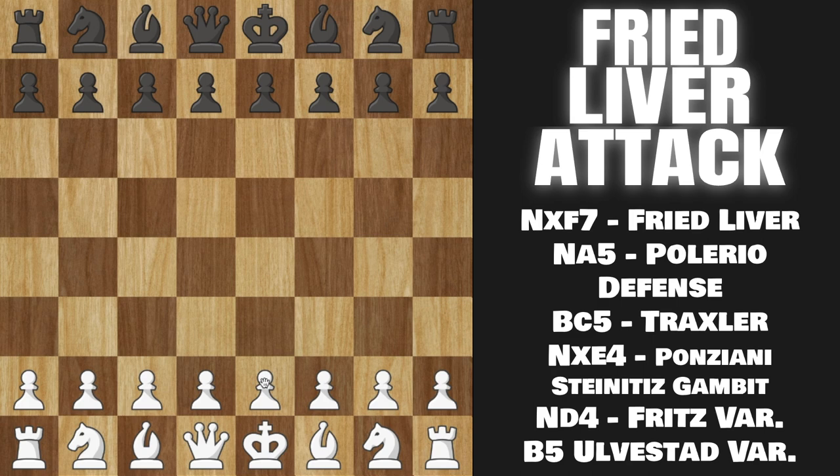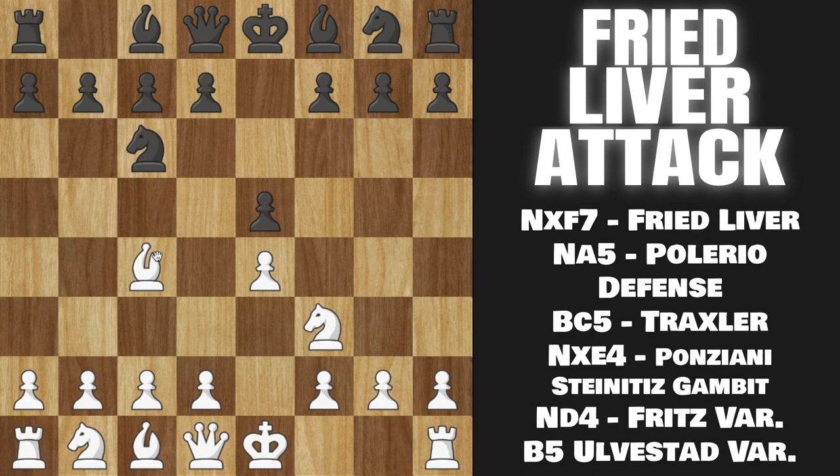It comes after Pawn to E4, Black plays Pawn to E5, and now we play Knight to F3, attacking the E pawn. Black will play Knight to C6 defending it, and now we play the move Bishop to C4. This is the Italian game — we are targeting the F7 pawn. The move that Black has to play here to allow us to play the Fried Liver Attack is Knight to F6, the Two Knights' Defense. The reason they have to play this is that now the Queen no longer sees the G5 square, so we can play the move Knight to G5.